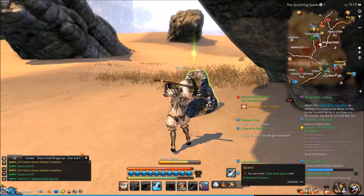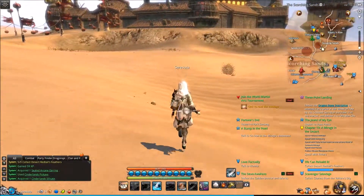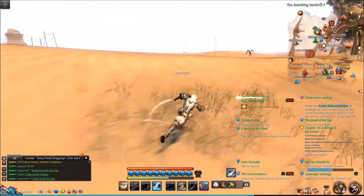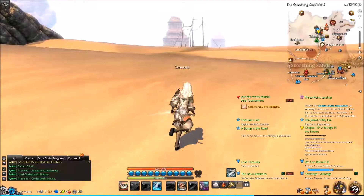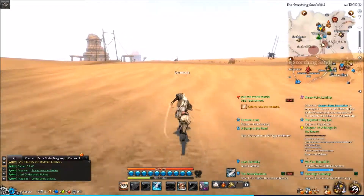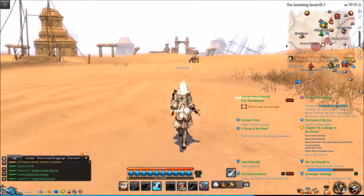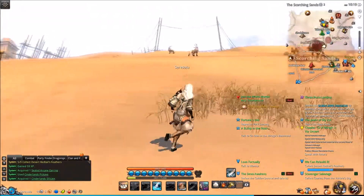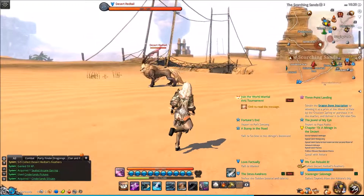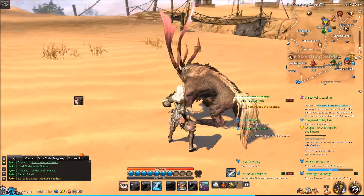There's another one. That one didn't drop what I wanted. What's this? Oh, I can get this — quartz! I'm not sure exactly what it's useful for; maybe I'll sell it in the marketplace. There are only two Red Tails over here — these guys really need to work on that spawning, there's not enough of them.